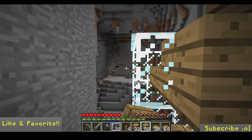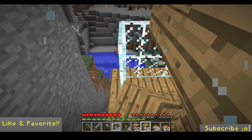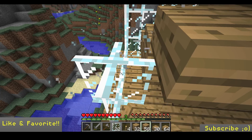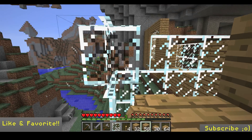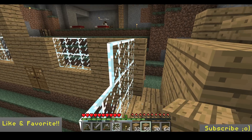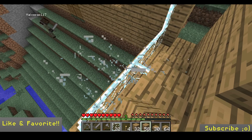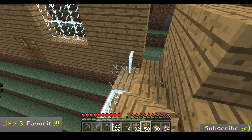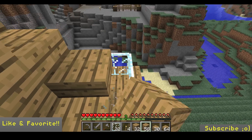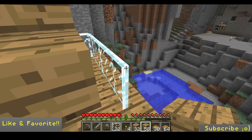It looks fine to me. I thought you were gonna do the stairs inside the house. It looks great. Whatever we don't like we can just change it, it's no big deal. The dirt coming up to the house we can make into a staircase. Why can't I pick up this cobblestone? The cobblestone is a lie!